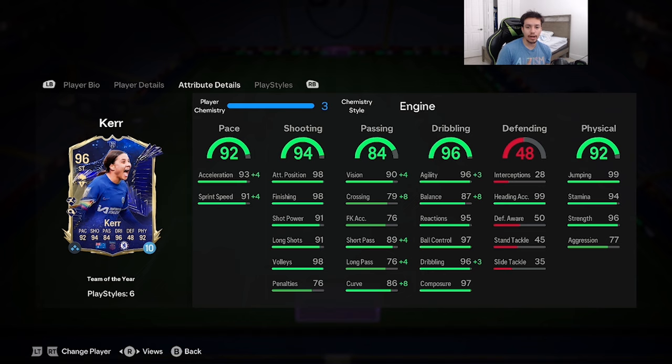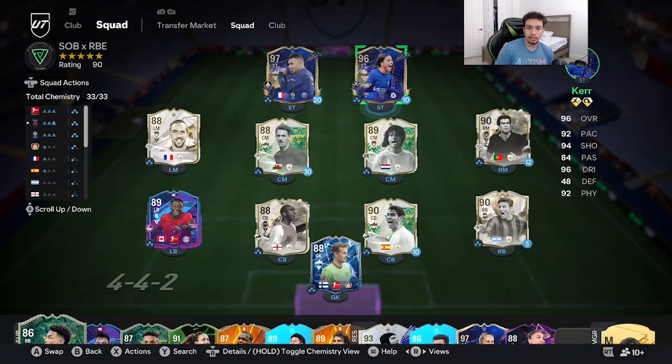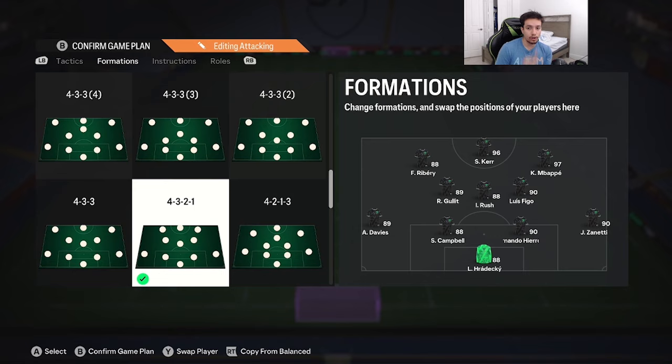I went ahead and gave her the Engine chemistry style. Acceleration goes up to 97, sprint speed 95, passing goes up to the high 90s, agility and dribbling get maxed out, balance goes up to 95. She has 96 strength, which is interesting. I don't need to touch the shooting — 98 finishing and 90 attacking positioning with five-star weak foot should be pretty consistent. She'll be playing as a solo striker in a 4-3-2-1 in front of Frank Ribery.